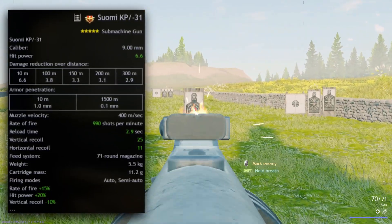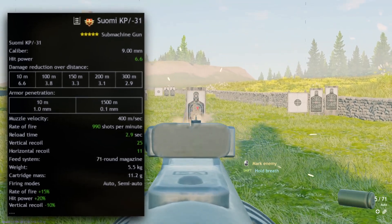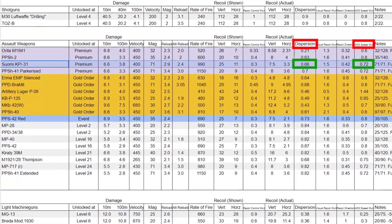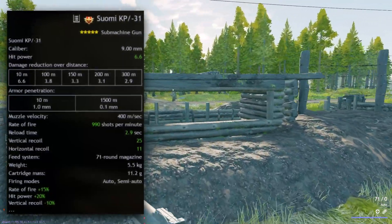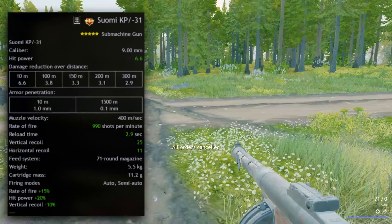In 20th we see the unique-to-Stalingrad Suomi KP-31. In short, it's just a better version of all the PPD-40s. It's a little bit quicker to fire, has a little bit lower recoil, a little bit lower shot dispersion, a little bit quicker ADS speed, and is a lot quicker to reload. This excludes how awesome your soldiers look on the battlefield with this Premium Squad.